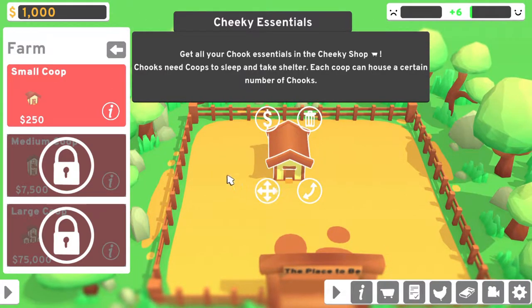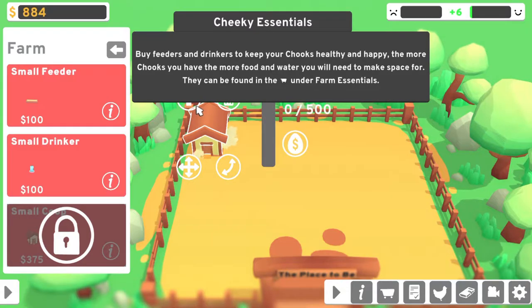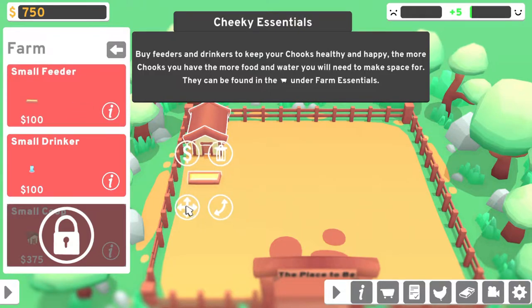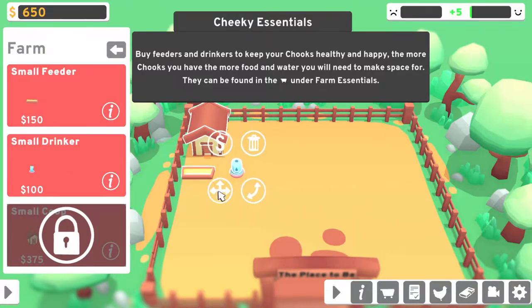I can move it. I need to hold on to it. Let's do it in the corner — I don't know if that's the best place or not, but sure. Buy feeders and drinkers to keep your chooks healthy and happy. The more chooks you have, the more food and water you will need to make space for. I think we found those in the cart under farm essentials. Let's buy one, and move it. I guess we can move it here, and then buy a small drinker and put it next to the feeder.